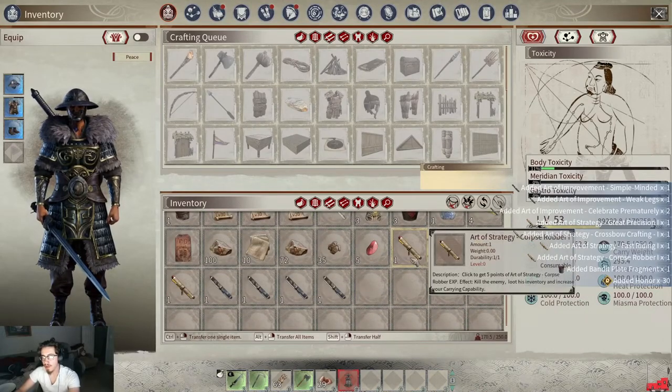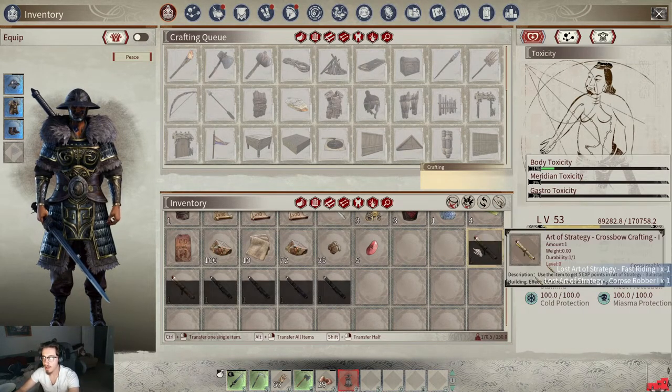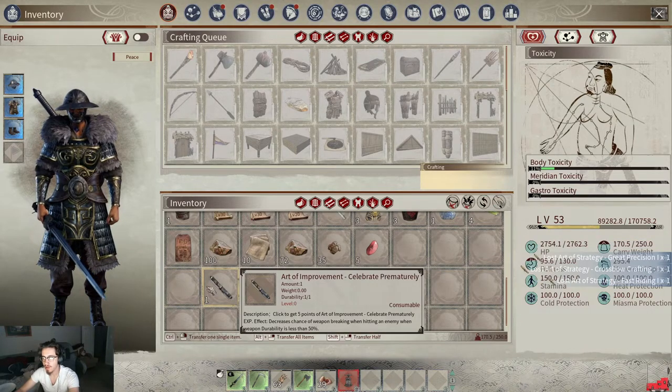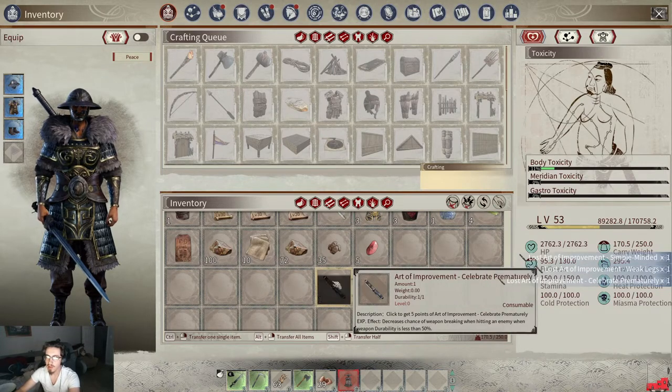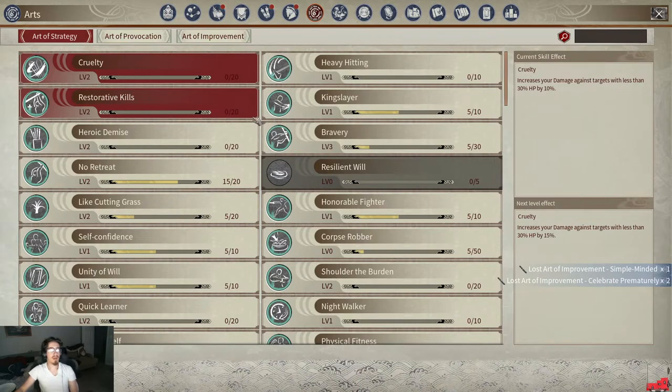You learn these scrolls and if you hover over them you'll see you get five points of experience for the Art. You press E to learn it — fast writing, crossbow crafting, Arts of Strategy, precision, Arts of Improvement, celebrate prematurely — all of these things will increase your Art levels and that's how they correlate.